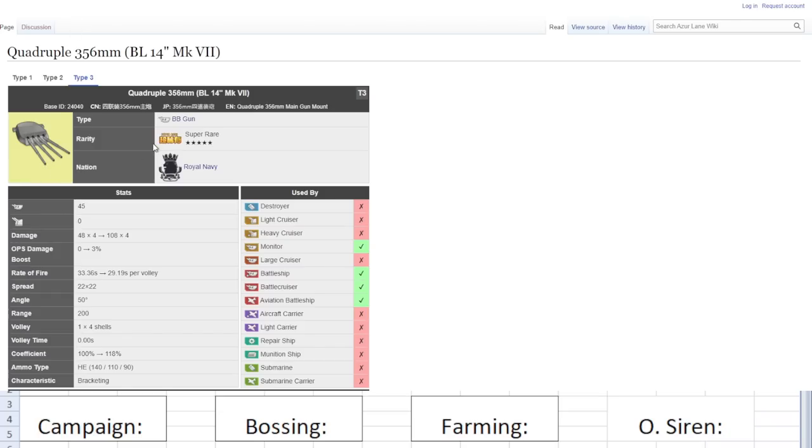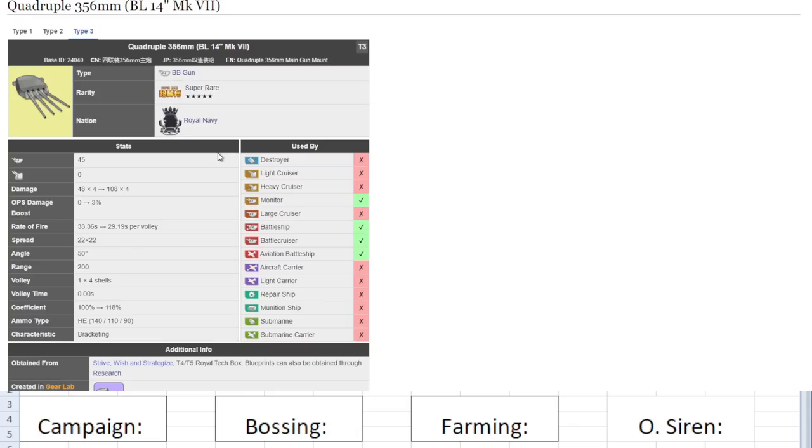Starting off with the Quadruple 356 BL 14-inch MK-7 — the earliest tier three gold gun in the game since release. Here's the formula I follow when looking at battleship guns. Firepower is obvious; all tier threes are basically 45 firepower, whereas tier fours are 65 firepower. Then I look at damage — very important. The higher this number is, the better. Right now the highest is like Yamato's at 216. This one here is about half that. The average base of a good BB gun today is about 150. The second number tells you how many shells fire per volley — this gun fires four shells at 108 damage per shell, roughly.